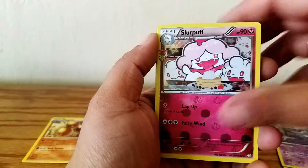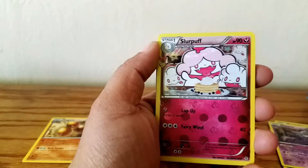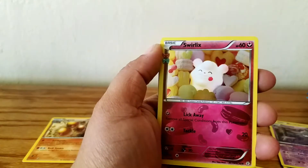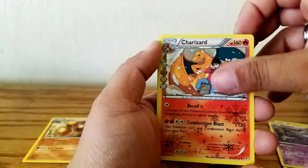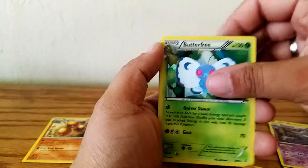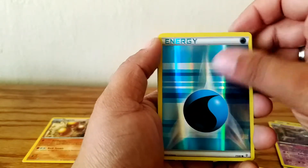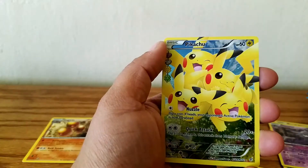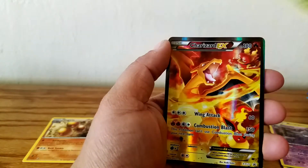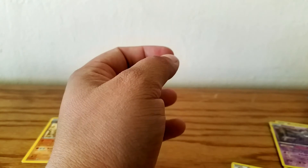All right, here we go — recap. We have a Floette Hollow, Slurpuff, Swirlix, Raichu, Slurpuff, Swirlix, Swirlix again, Charizard Hollow, Charizard Hollow, Butterfree Hollow. Our Reverse Water Energy which I'm going to keep. EX Ninetales. Full Art Pikachu. Charizard. And of course Blastoise. Thanks again to everyone for watching and I'll check y'all later. Bye.